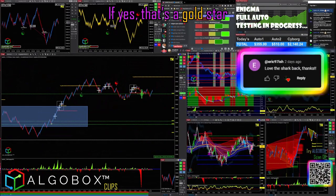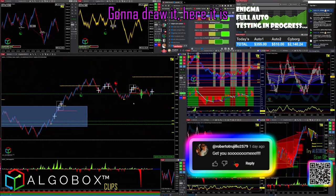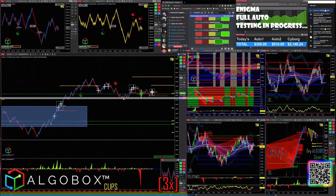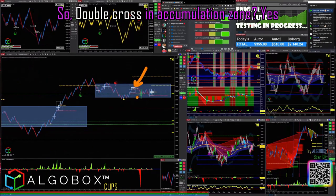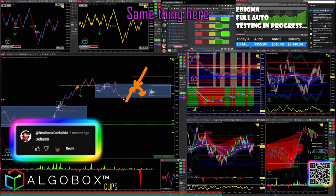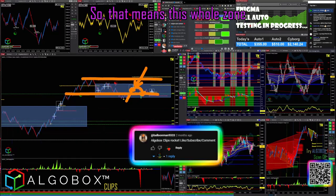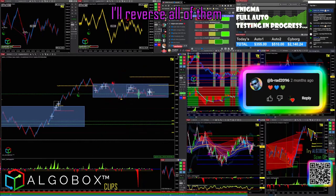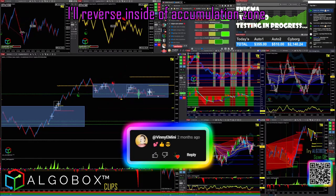Yes, gold star. Why would you reverse that? Can I get that for an easy 10 reversal? Yes, I'm going to draw it here. Double cross an accumulation zone — yes. So first thing I want to do is reverse it. The leg is up, I want to take a reversal. We double-topped here, so this whole zone can be reversed. I'll reverse all of them inside of the accumulation zone.